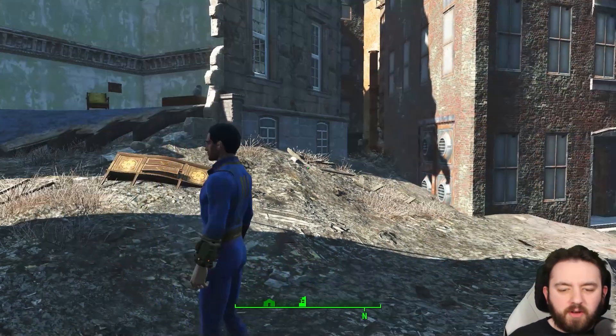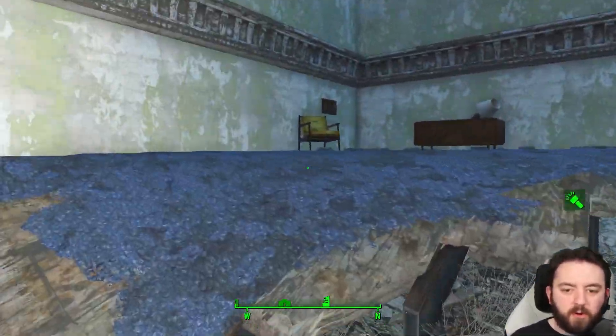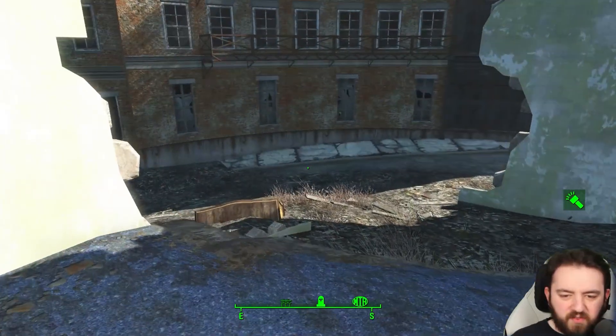I've designated an area as a random encounter. In my case I haven't seen any, but if you walk across here into the ruins of this building, you get yourself a blue table lamp as well as a novice lock safe.